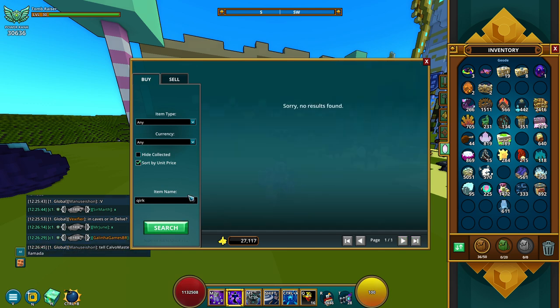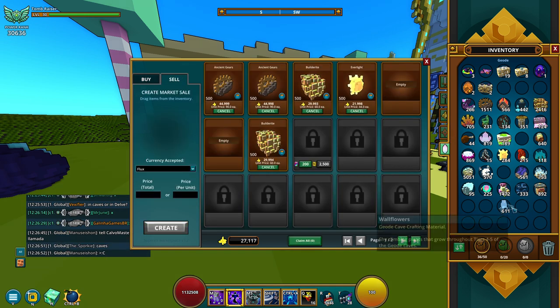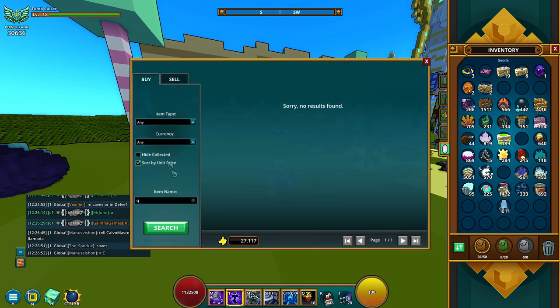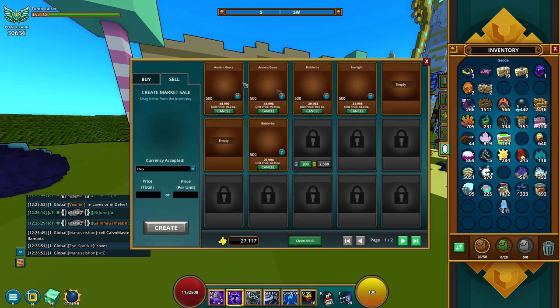These four ores are the main ones to gather during your delves to make a quick buck. It's a really good method, especially since you have depth charges just sitting in your inventory that you need to use. I hope you find this method effective and useful. If you have any questions or video ideas, let me know in the comments. This is Sunny, see you next time.